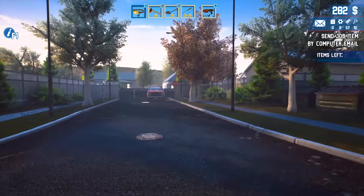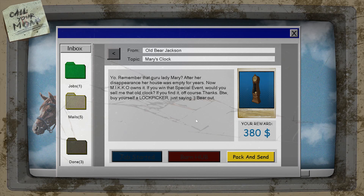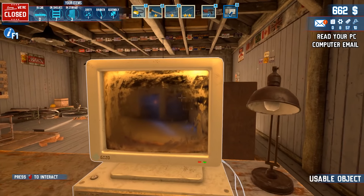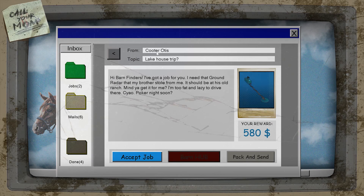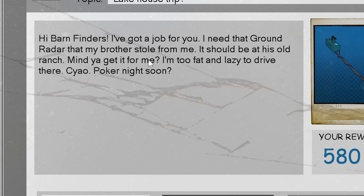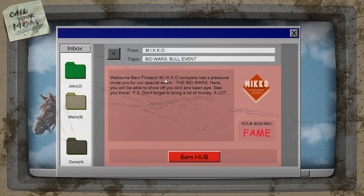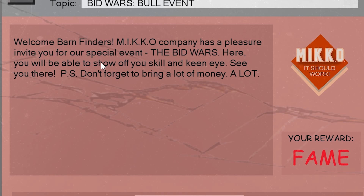So long, suckers! Come down from the roof, Billy, we're going home. That was worth it — pretty certain we made our money back. Let's send the clock off to old Bear Jackson. And that was Aunt Mary's house! Looks like we got a new mission: Cooter Otis wants us to find a ground radar and metal detector — his brother stole it and it should be at his old ranch. 'I'm too fat and lazy to drive there — ciao! Poker night soon?' Sure sounds good, I'll take the job.